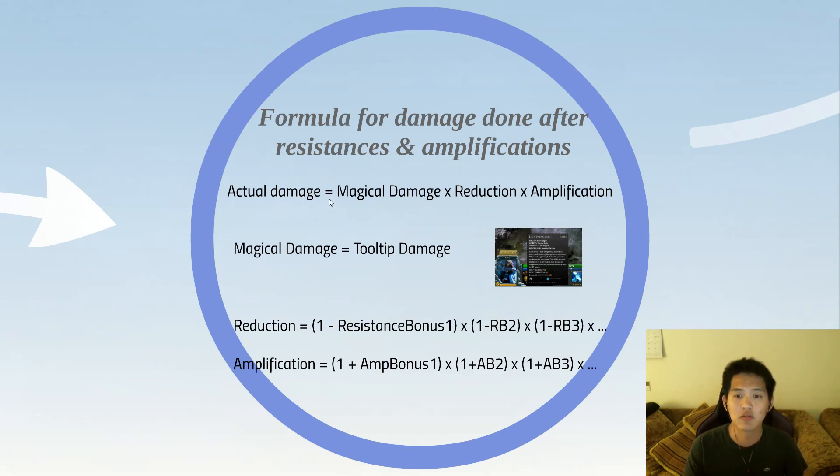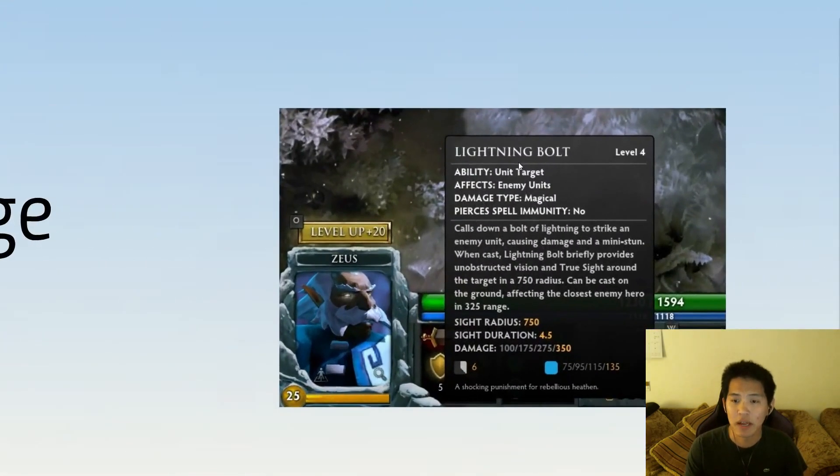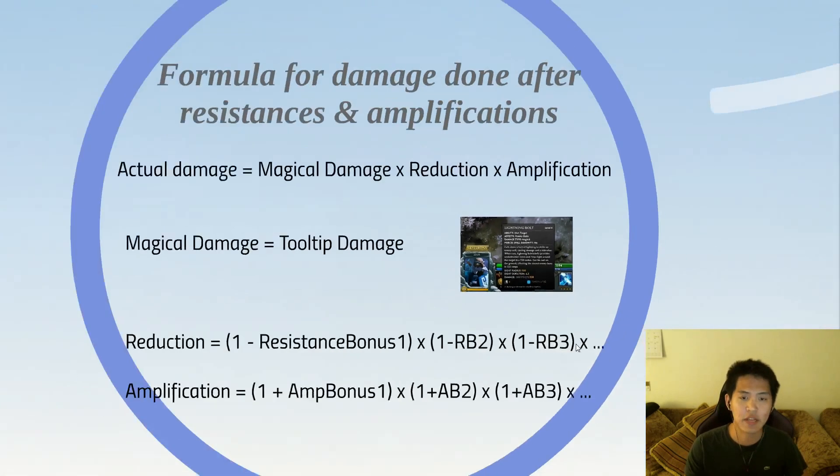Your actual damage done to heroes equals your magical damage times reduction times amplification. The first term, magical damage, is just your tooltip damage — what it says in Dota 2. So your Lightning Bolt level 4 from Zeus is going to do 350 magical damage. That is the tooltip damage: what it would do if heroes had zero magic resistance, essentially what it does to creeps.